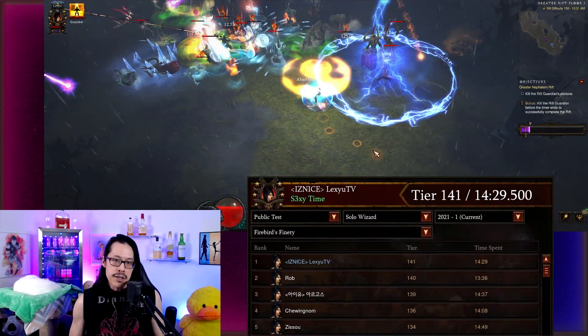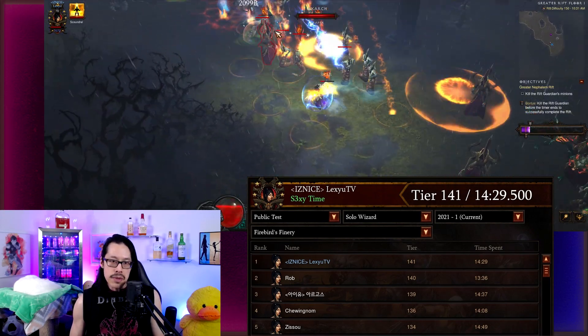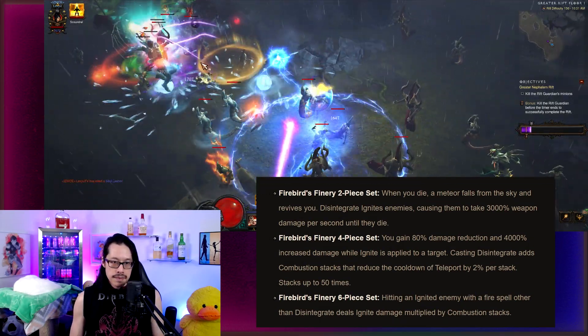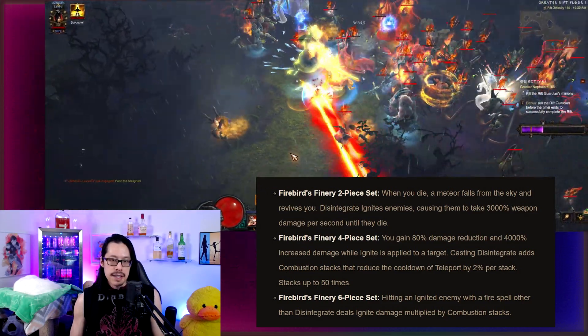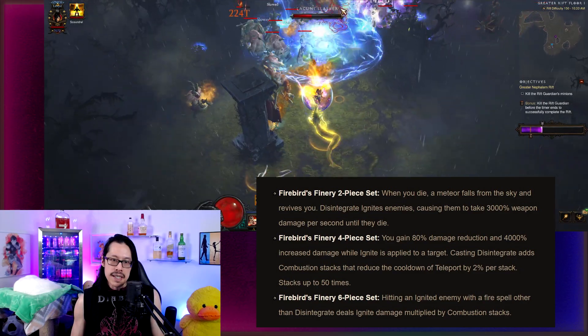In my previous video I did a Greater Rift 141 with pure Firebirds for rank 1 on that leaderboard. The 6-piece Firebird build activates ignite damage multiplied by combustion stacks. But notice how the 4-piece bonus has 80% damage reduction and 4000% increased damage. This damage bonus applies to any skill you use as long as any target is ignited.